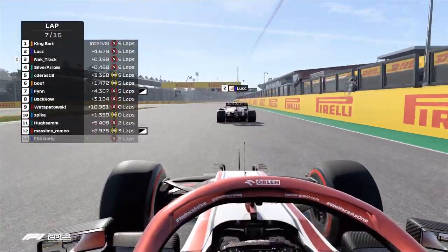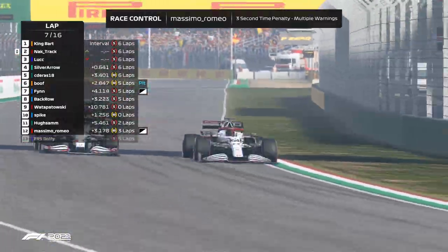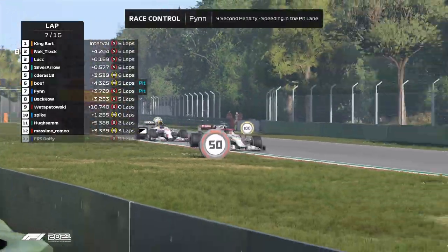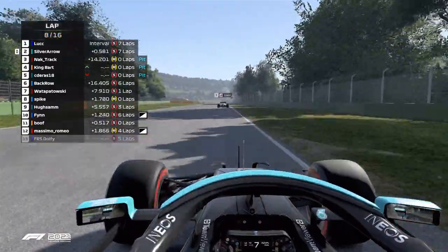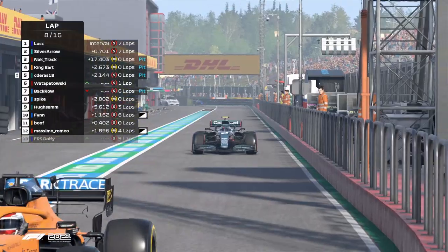Not so far, but at this later stage of the race on brand new fresh tyres is the man just ahead of them - Watsbyowski. But we're looking at this battle further up at the front. Naktrack moves alongside and then past Luke, up into P2 for the Alfa Romeo driver, and that is them maintaining their lead. So Naktrack has pitted, so has King Bart, and so has Sideras as well.